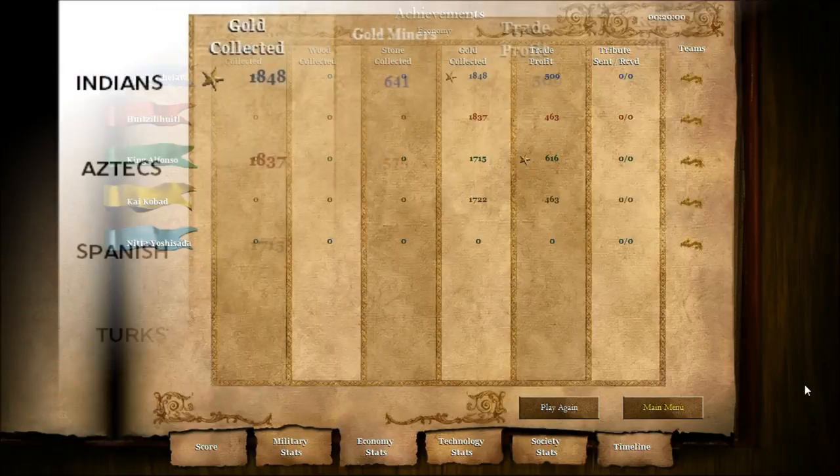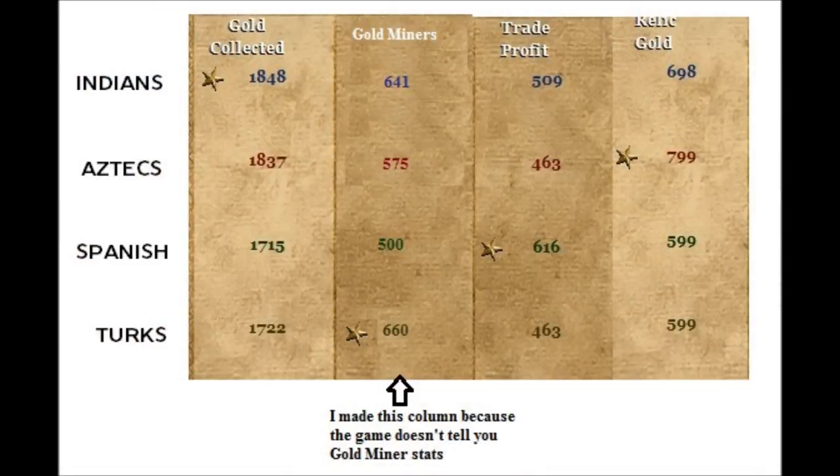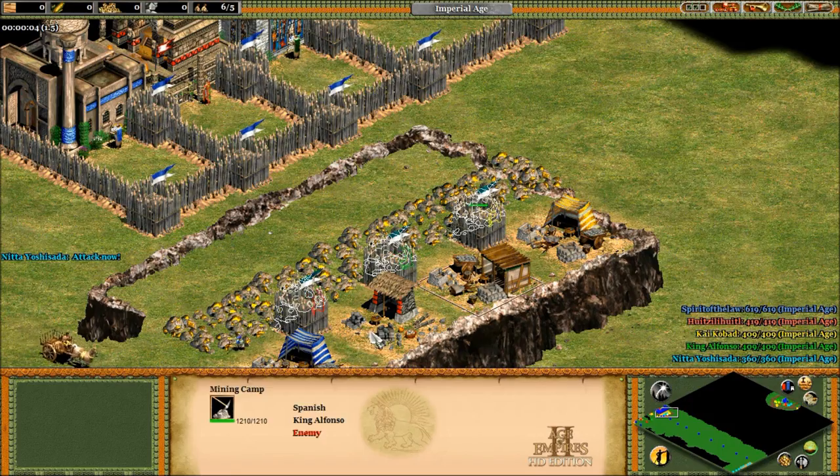Here are the results after 20 in-game minutes. We have to remember there's a bias towards relics here, since you'll probably only have a few relics but lots of trade carts, so a bonus to trade impacts the game a lot more. The Indians collected the most gold overall, so that's pretty sweet. Their gold miners lagged a bit behind the Turks, as expected, since Turks have a 15% bonus and the Indians have 10%. Their trade profit was behind the Spanish by quite a bit — it's a 33% bonus compared to 10% — and their relic gold was behind the Aztecs. But when you combine all those bonuses, they end up being the best overall. It's a jack-of-all-trades, master-of-none situation, but in this case that pays off.